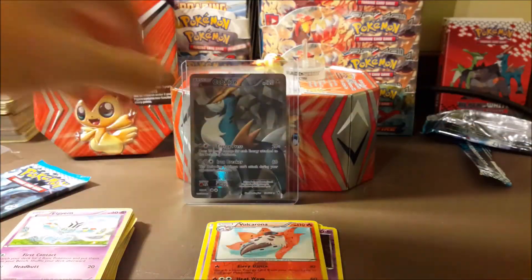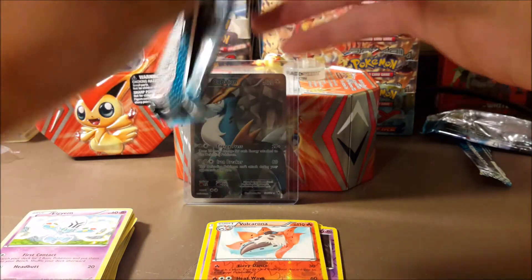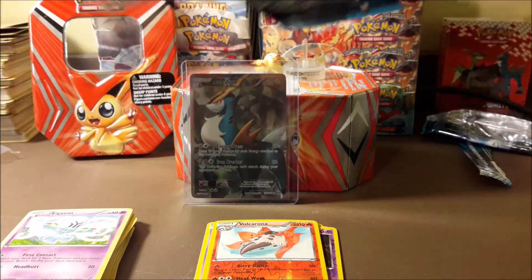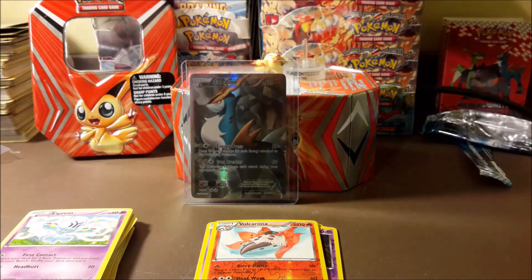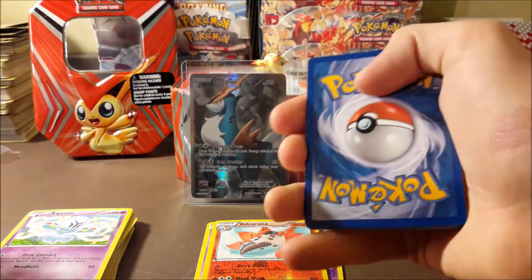When I say there are no EXs in these packs — technically I mean there aren't in this set, but there have been EXs in the past, like the FireRed and LeafGreen sets and stuff like that. Then they switched over to Level Xs. I don't mean there's never been an EX before — I just mean they're not in these sets. There's the code card.